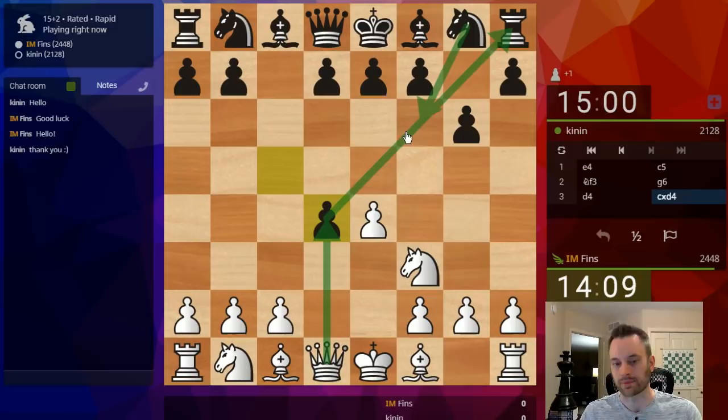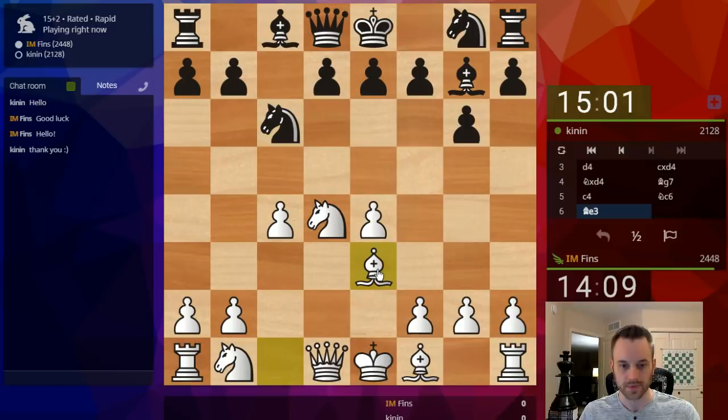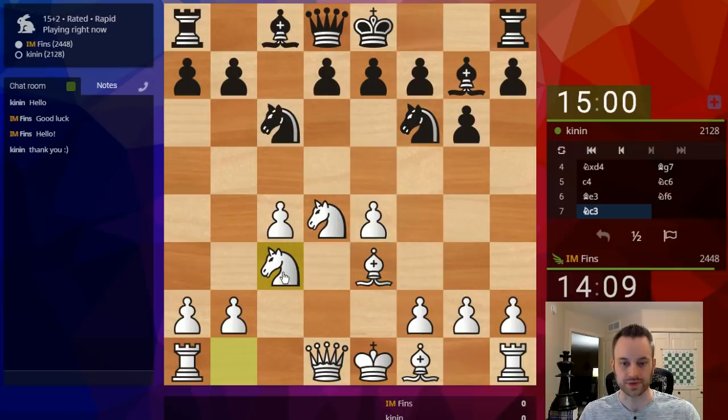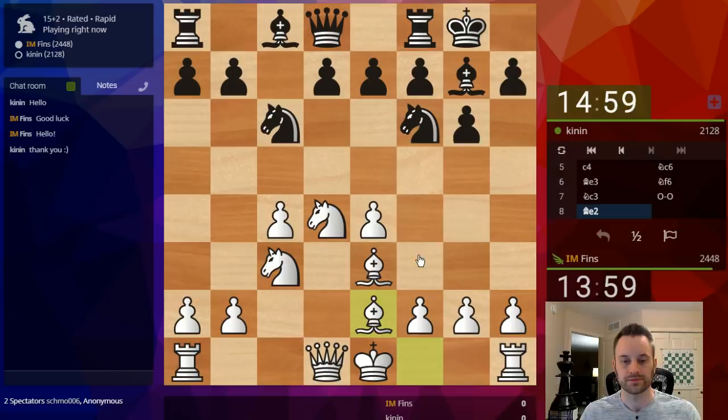You can take with the Queen here and hit the Rook in the corner, but Black plays Knight F6 — there's some theory there. Let's stick with the Knight. And on Bishop G7, I think I'm going to go for this bind setup, so I'll play C4. And now Bishop E3 — defend the center. All normal stuff, defend the pawn on E4. Now the key in this type of position is you don't have to commit to playing F3 until Knight G4 is actually a threat.